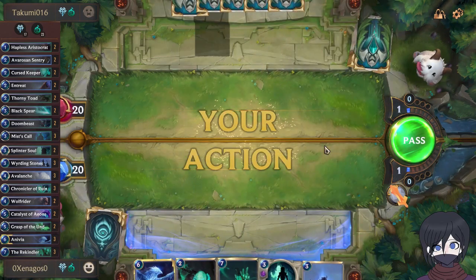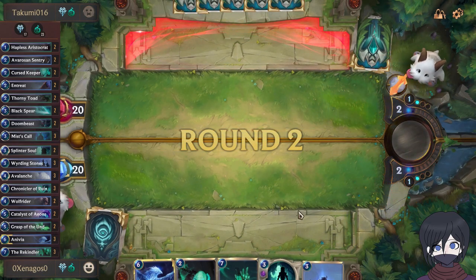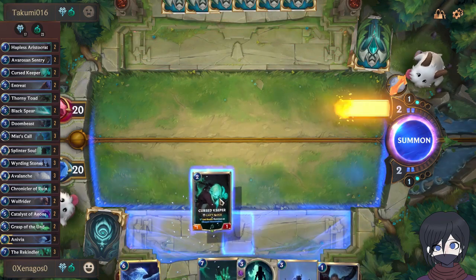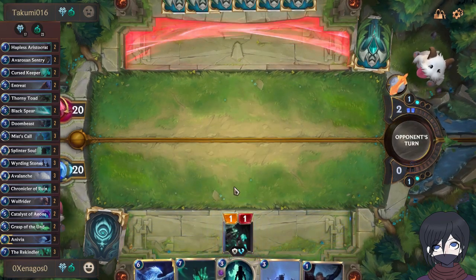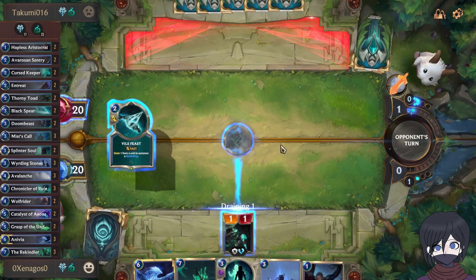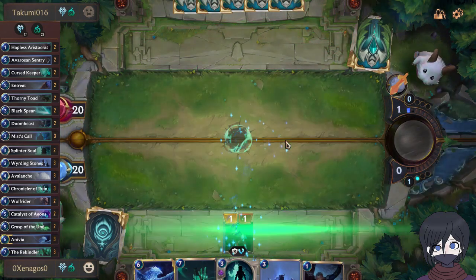The goal of this deck is to get as many copies of Anivia on the field by exploiting her last breath mechanic. How we do that is simple: kill Anivia, she drops an egg, and then revive her immediately. There are quite an assortment of cards from the Shadow Isles to pull this off.